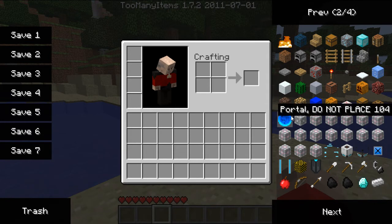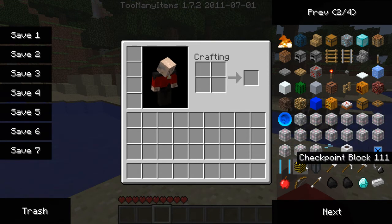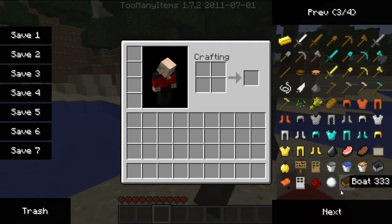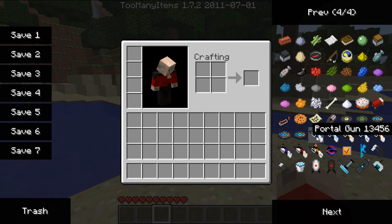As it says there, do not place — you get the gates which, when you walk through them, get rid of the portals. Energy pellets, checkpoint blocks, and if you go further on, sentry guns, and here we go with the portal gun.